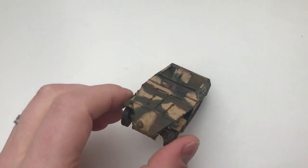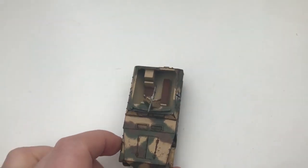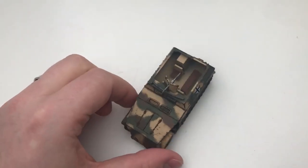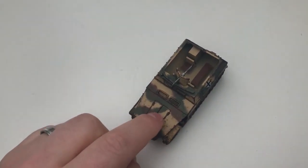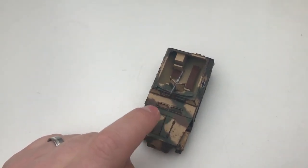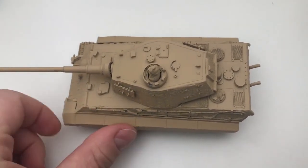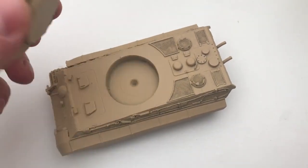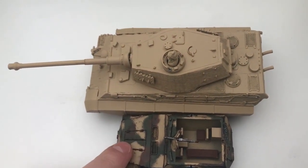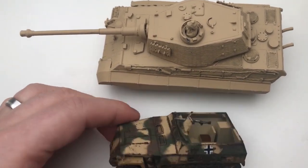Just a brief hint about the future — I will also show you how I did the painting of these late-war vehicles for Normandy or Russia, with a three-tone camo scheme. The vehicle I will be tackling in that video will be this King Tiger with the Henschel turret design. I will show you how to do that kind of camo without using an airbrush and still get some soft edges. I'm really pleased with how it came out.